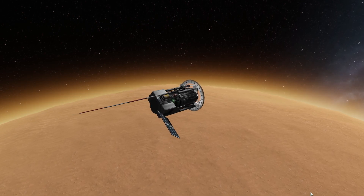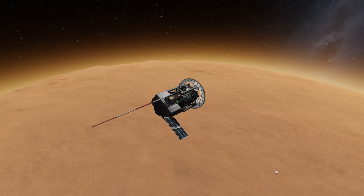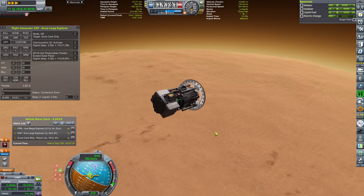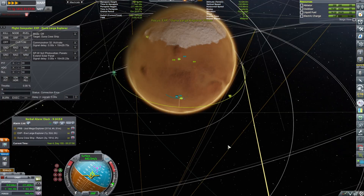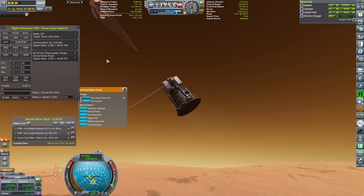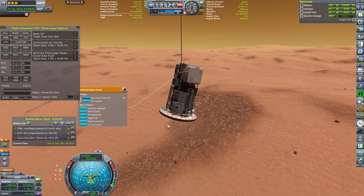Now we have ditched the descent stage, and it's time to do the reentry. All of these queued commands shall happen in sequence: first the solar panel and antenna are going to retract, then we're going to get some science. In 11 minutes, if the landing goes successful, the parachute should deploy once we are safe, and once we are landed the antenna and photovoltaic panels should hopefully engage. 8000 meters — the pre-deployment of the chute has happened. Beautiful — that should slow us down significantly. Now I'm waiting for the main chute to deploy.